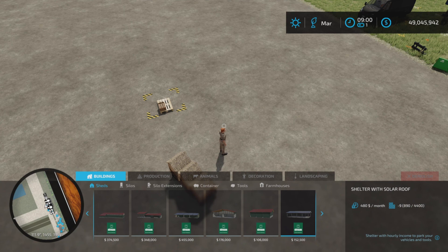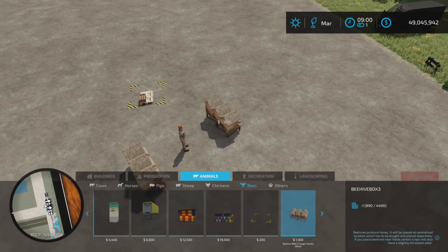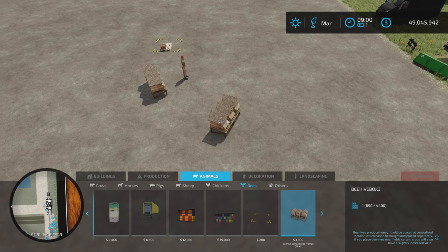First, it is 6.41 megabytes to download. Animals and bees are where you'll find them, and there it is — Beehive Vox X3, $1,500.